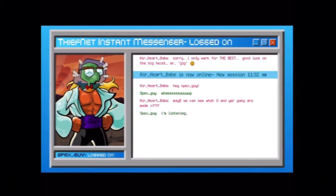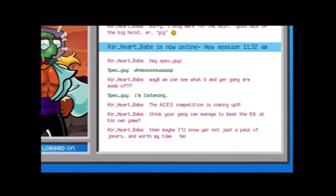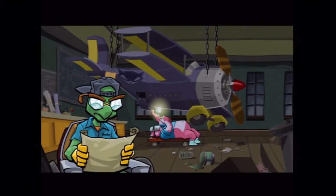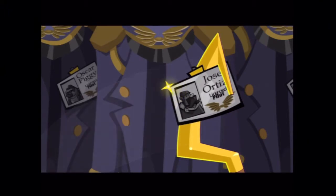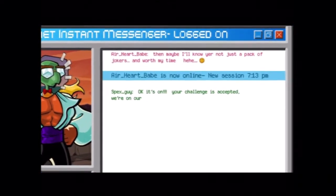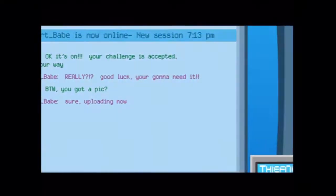A few days later, she sent us a counteroffer. If our gang could manage to beat The Black Baron at his own game, then she'd know we weren't just a pack of jokers and therefore worth her time. So we got busy. With no time to lose, Bentley and Murray worked to put a plane together, while I got my pilot license the fastest way possible. We'd proved to this Penelope that the Cooper gang was up for the challenge, even if we were making it all up as we went along.